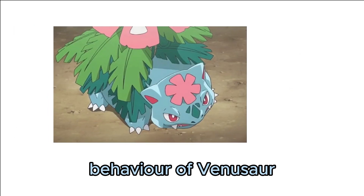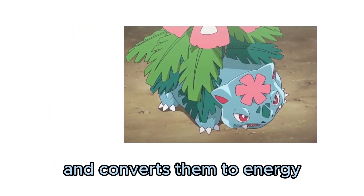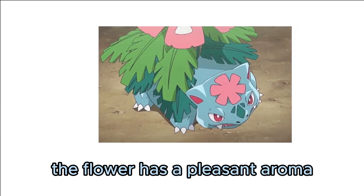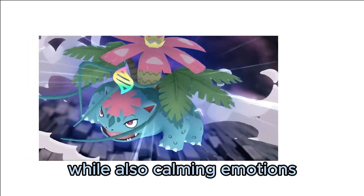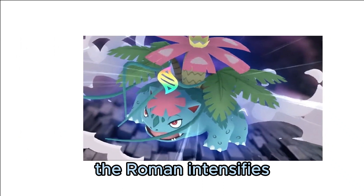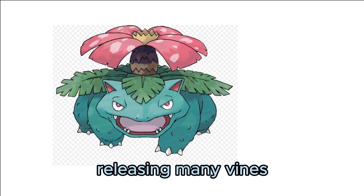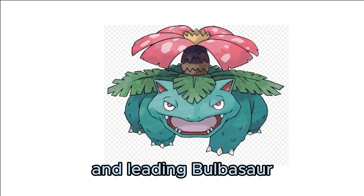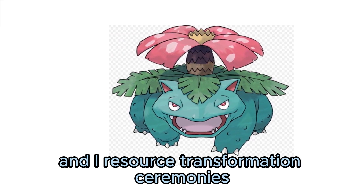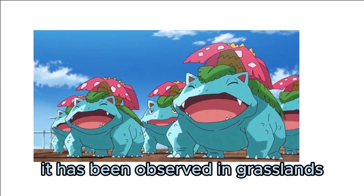Venusaur's flower catches the sun's rays and converts them to energy, making the flower more vibrant. The flower has a pleasant aroma that attracts Pokémon while also calming emotions. After a wet day, the aroma intensifies. Venusaur has shown the power to influence nature, releasing many vines from its back and leading Bulbasaur and Ivysaur transformation ceremonies. Although this Pokémon is seldom seen in the wild, it has been observed in grasslands.